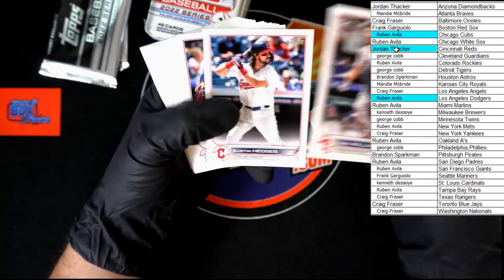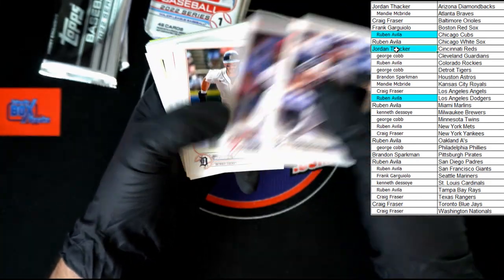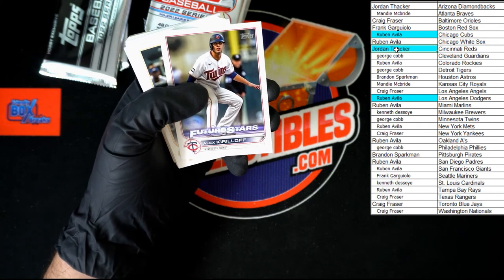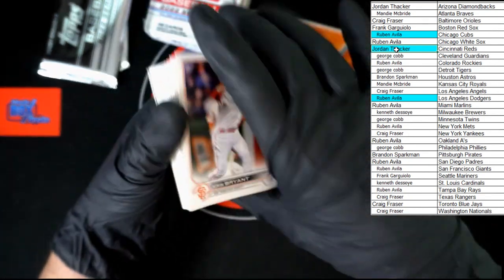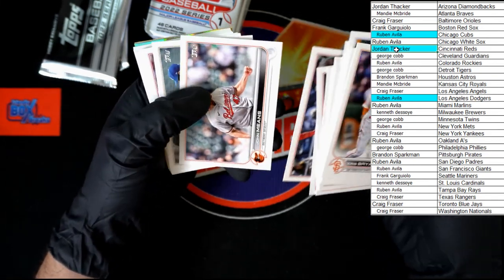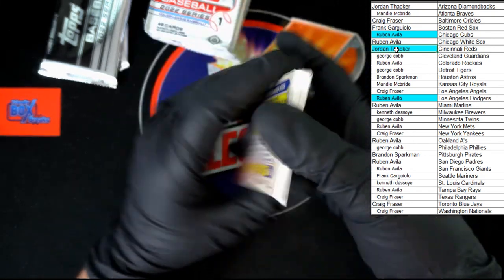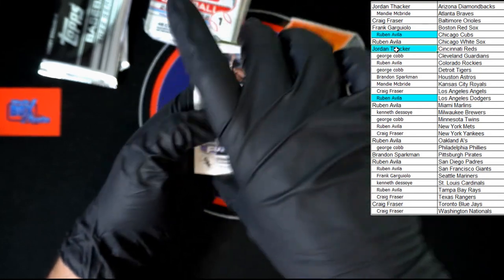We got Williams rookie, Hedges, Molina. Rogers, Gibson, Grossman, Solak, Smith, Escobar, Rogers, Kirilov Rookie Cup. Bryant — still weird not seeing him in white and blue. Tyler Stevenson Rookie Cup. Andrew Vaughn Future Stars for the White Sox going to Ruben A.